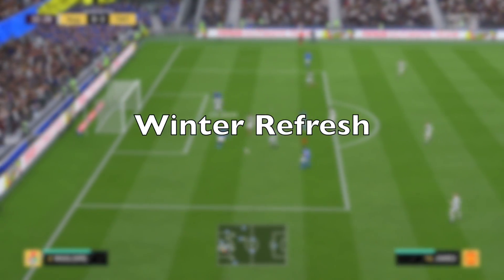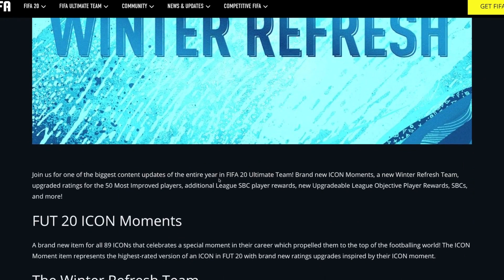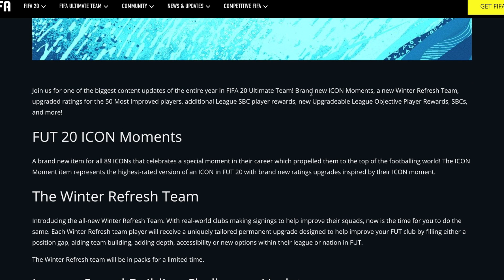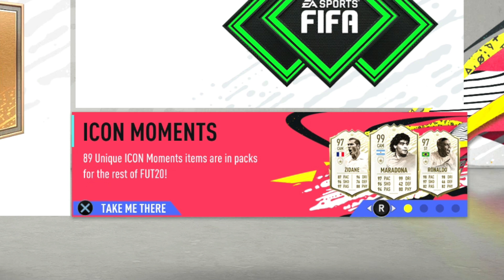The Winter Refresh is the next big event in Ultimate Team, featuring six things: Icon Moments, Winter Refresh Team, Most Improved Players, new Milestone Player objectives, new League SBC rewards, and special packs. There are 89 Icon Moments that highlight each icon at the peak of their powers. Each Icon Moment item represents the highest-rated version of an icon in FIFA 20 and according to EA these cards will remain in packs for the rest of FIFA 20.